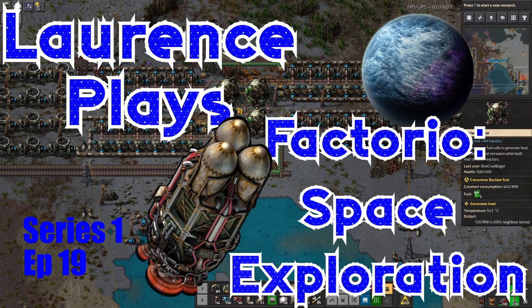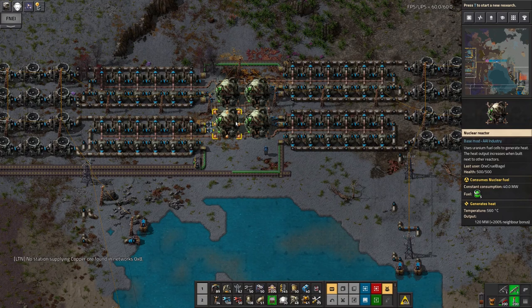Hello everyone and welcome back to LawrencePlaysFactorio space exploration. I've just finished getting nuclear power set up, so I've just plugged everything in. As you can see, you've got pumps providing water for the steam generator, for the boilers, and the nuclear power plants themselves hopefully providing heat.